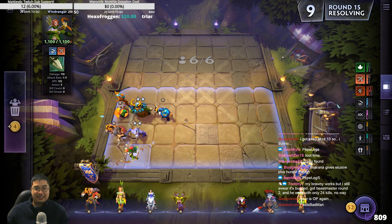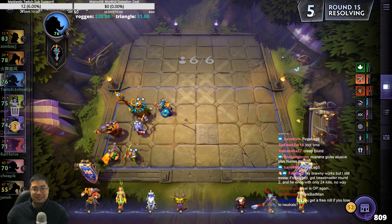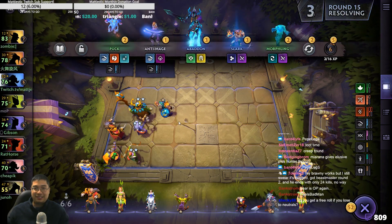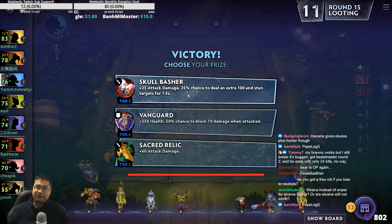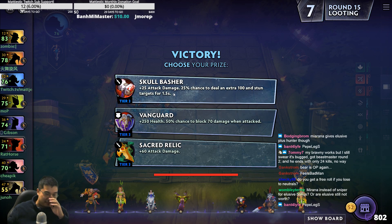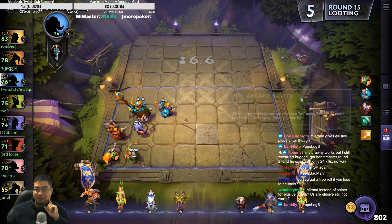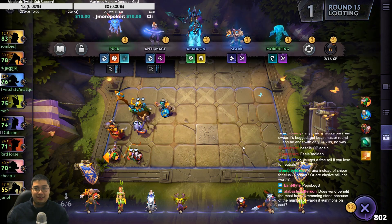We're building around the summoning stone, that's why. We might go for four Druids if we find a Druid item — actually no, it's no healing. No more Druids then. It's a three-star Enchantress. That can still work. It's a full Druid table, guys.